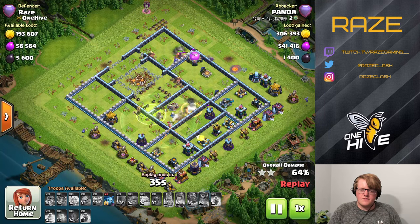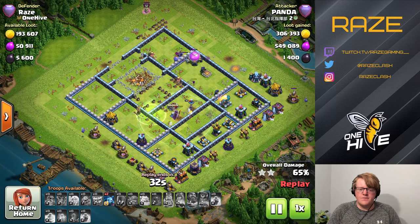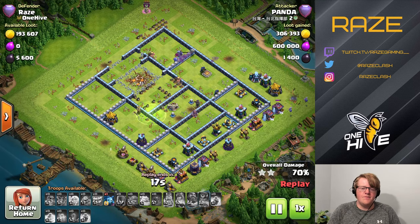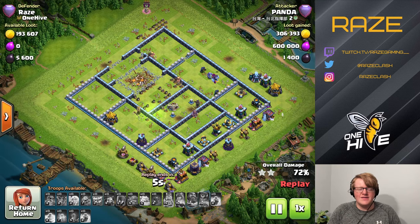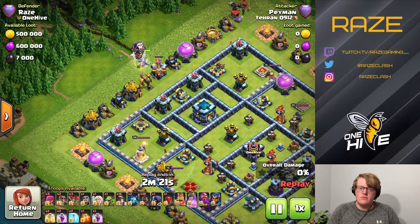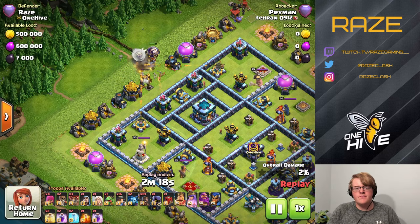He eventually reaches the back with a couple of troops, but there's a final layer of buildings on the very outside, with defenses protecting them. Even though he did a lot of damage, he'll only pick up a little more percentage. In Legend League, the trophy amounts you gain and lose differ based on overall destruction percentage, so keeping attackers to low destruction helps you keep trophies.